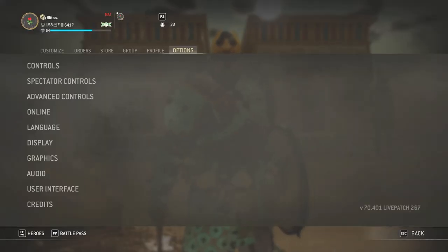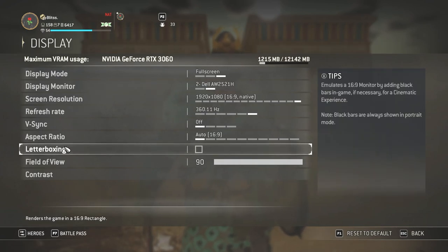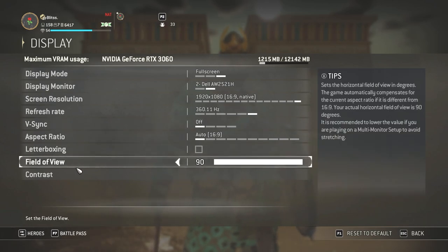Alright, so let's head over to Options and go to Display. I'll showcase my display settings first. Most of this is default, but I do change a couple of things. I change V-Sync — I think it's on triple buffering or adaptive by default — but I turn it off because having V-Sync on creates a lot of input lag. I don't like that. Field of view, I also change this to 90.